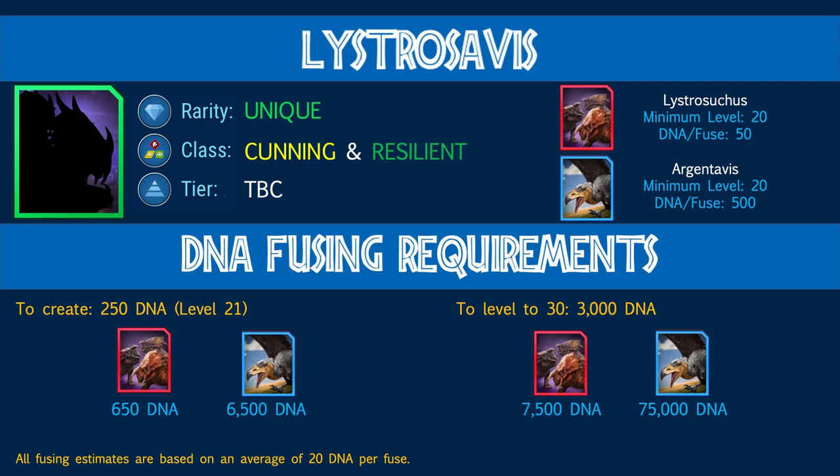Let's move on to Lystrosavis, a unique flock — cunning and resilient — made up of Lystrocephalosaurus (legendary) and Argentivis. Both need to be at level 20 before you can start fusing. Lystrocephalosaurus costs 50 DNA per fuse and Argentivis costs 500 DNA per fuse. To create Lystrosavis at level 21 you need 250 DNA, costing approximately 650 Lystrocephalosaurus DNA and 6,500 Argentivis DNA. To max it at level 30 you'll need 3,000 DNA — around 7,500 Lystrocephalosaurus DNA and 75,000 Argentivis DNA.